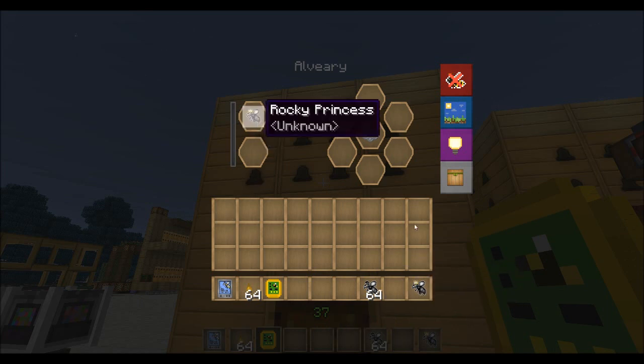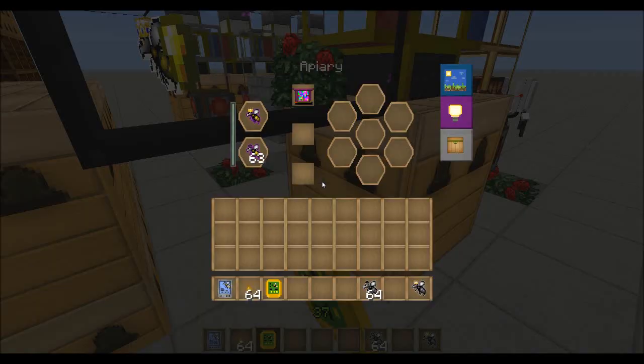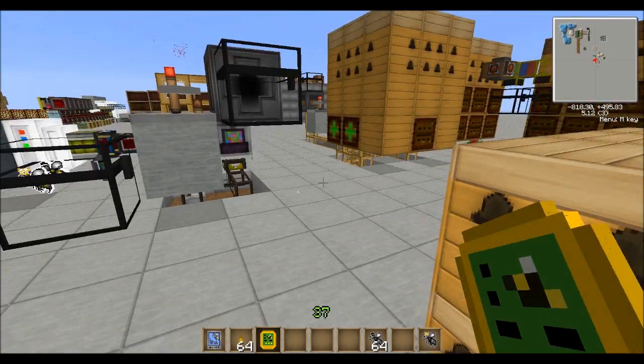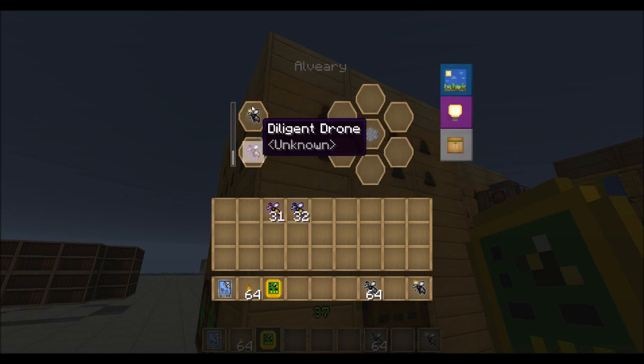What we're going to do is take a rocky princess, come over here and get some diligent drones — because we know we'll need those — and we're going to need some cultivators as well. Bam, right there.